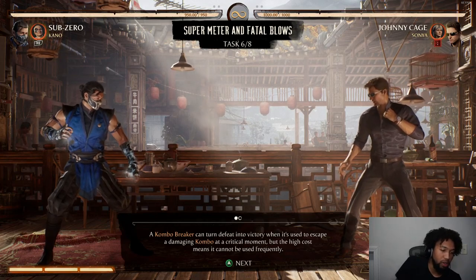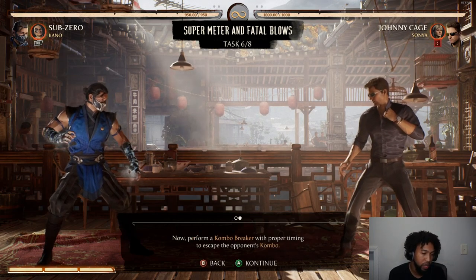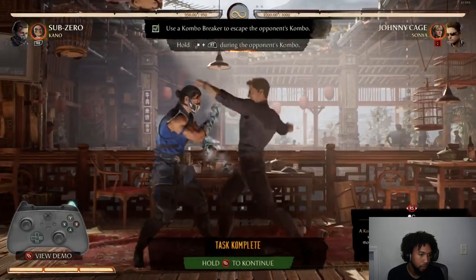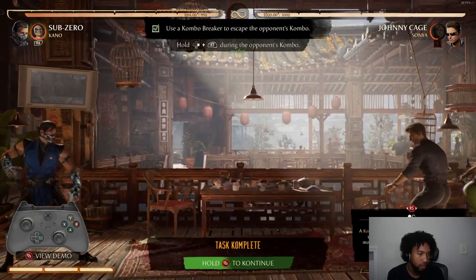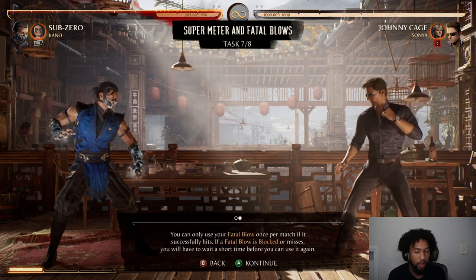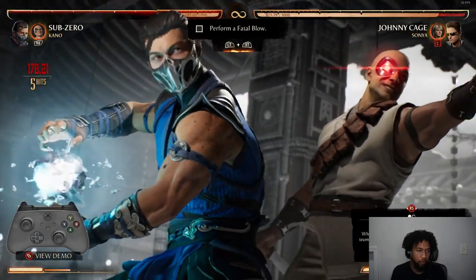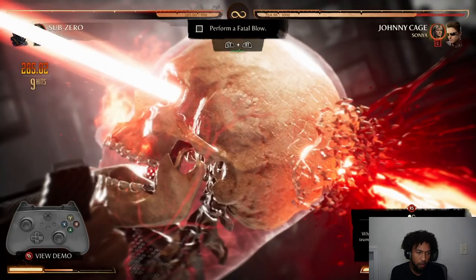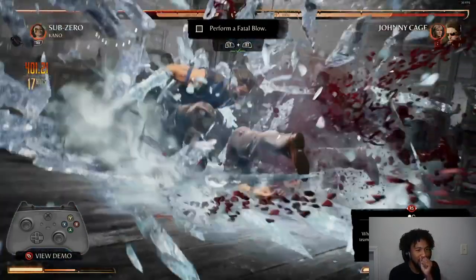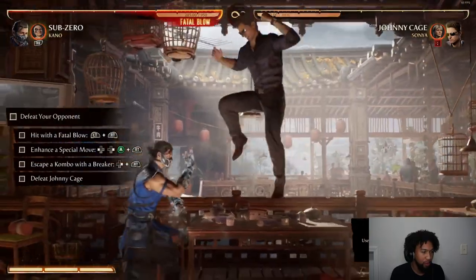Not bad. Combo breaker can turn defeat into victory when used to escape damage in a combo at a critical moment, but the high cost means it cannot be used frequently. Perform a combo breaker with proper timing to escape. When your health is below 30%, you can team up with your cameo partner to perform a fatal blow. Fatal blow is where you use both triggers and do a super — that's kinda dirty. Super meter and fatal blows, yeah.